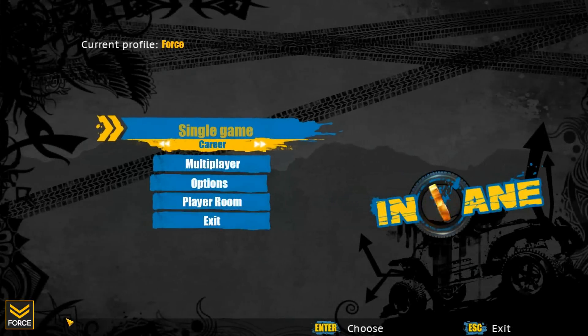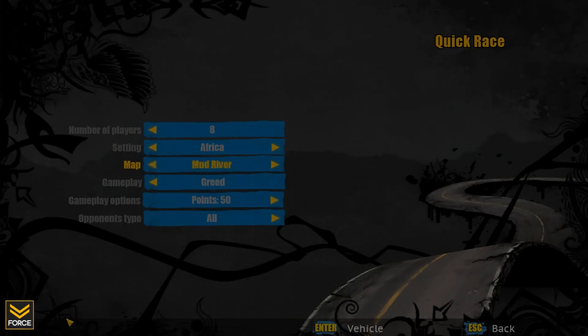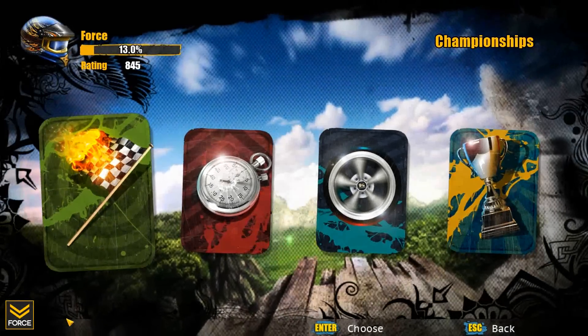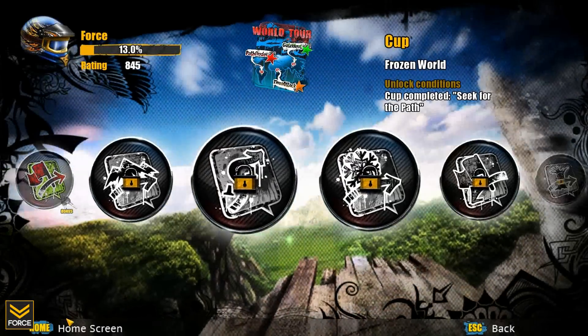The single player features a quick race as well as a career mode. The quick race allows you to jump right in while customizing things such as the number of players, the track location, the game type, gameplay options, and opponent type. The career mode takes you through 4 championships, starting at the Competitors Challenge up to the World Tour, Manufacturers Contest, and the Pro Club. Each of these championships features numerous cups.